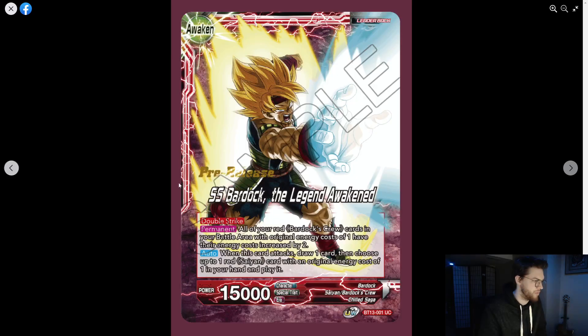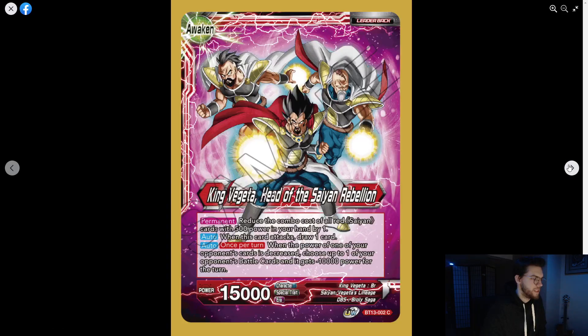Super Saiyan Bardock — The Legend Awakened — is a 15k double strike. This is the typical Saiyan red leader where they just give him double strike. Same permanent as before: when this card attacks, draw a card, then choose one of your red Saiyans with an original energy cost of one in your hand and play it.